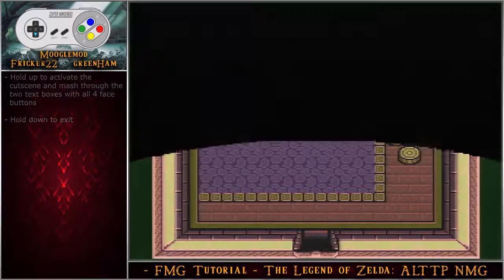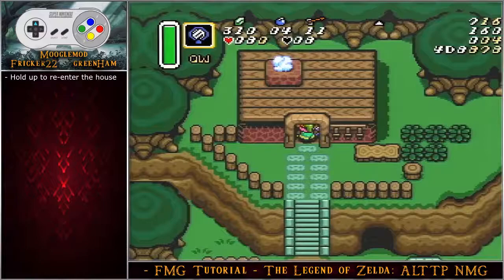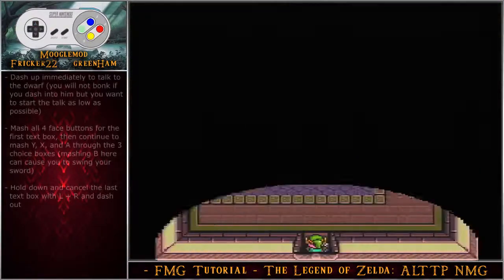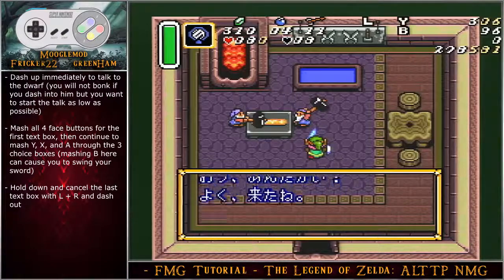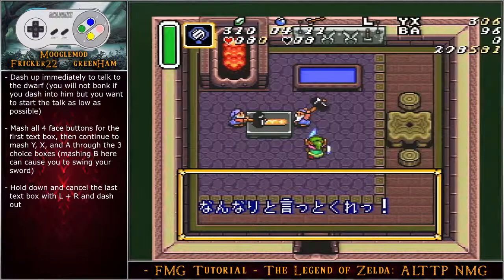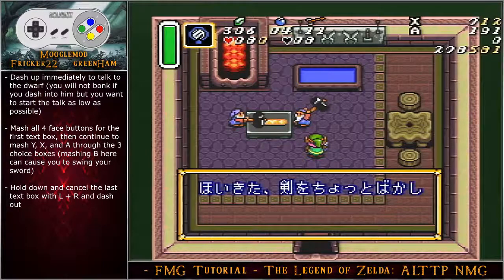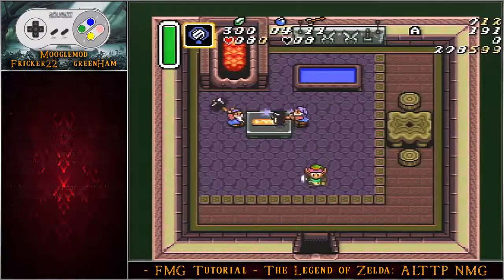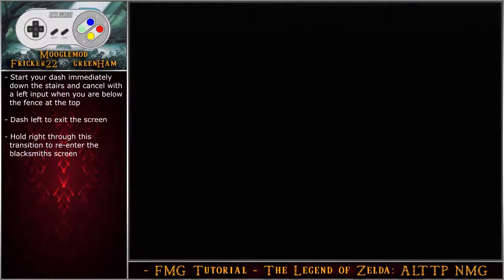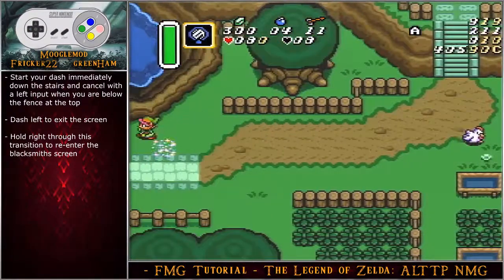Enter the smith's forge, hold up to activate the cutscene, mash through the two text boxes with all four face buttons, and hold down to exit. On the next screen — which is very precise — hold up, re-enter the house, and dash up immediately to talk to the dwarf. You won't bonk on the dwarf if you dash into him, but start the talk as low as possible. Mash all four face buttons for the first text box, then mash Y, X, and A through the three choice boxes — mashing B here can cause a sword swing.